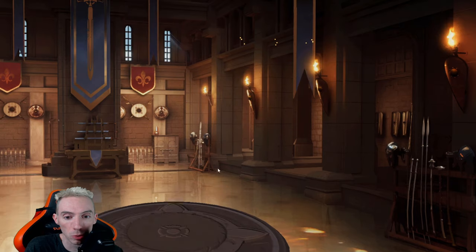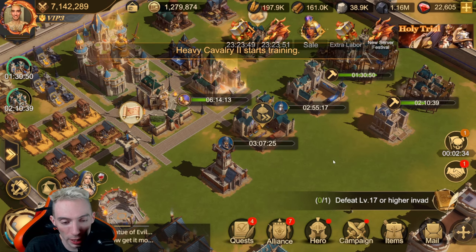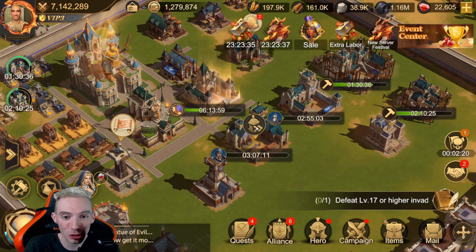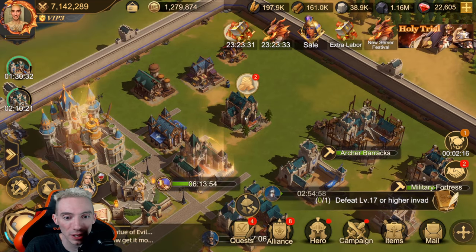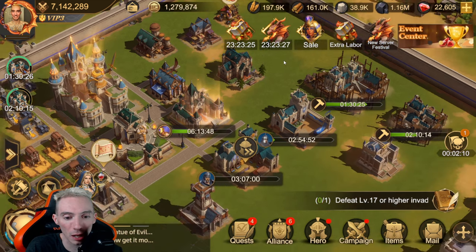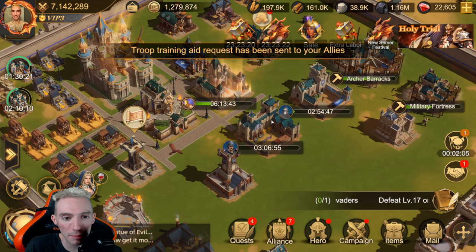First thing we're going to do is train some troops. When you click train troops, you'll notice a little icon pops up — you can actually ask your guild to help you train your troops. You will not have this icon unless you have the Diplomatic Center unlocked, so if you're a brand new player early in the game and don't have this building unlocked, you will not see this icon pop up.